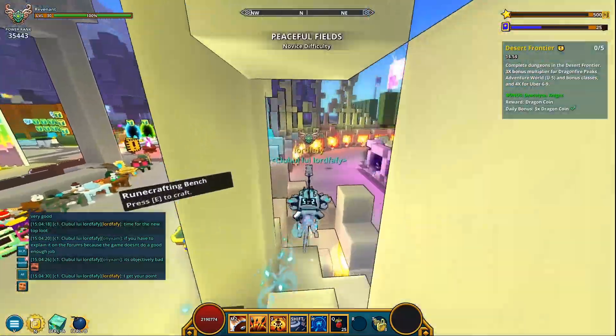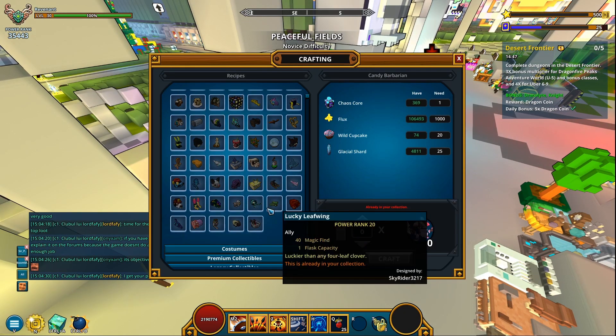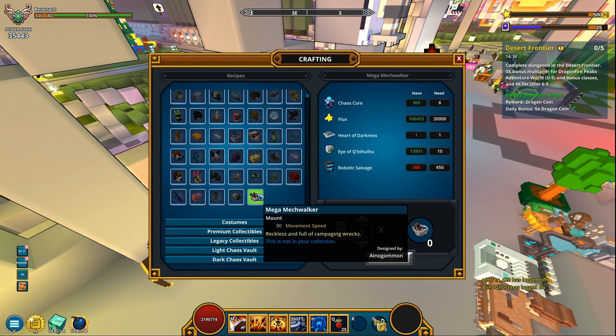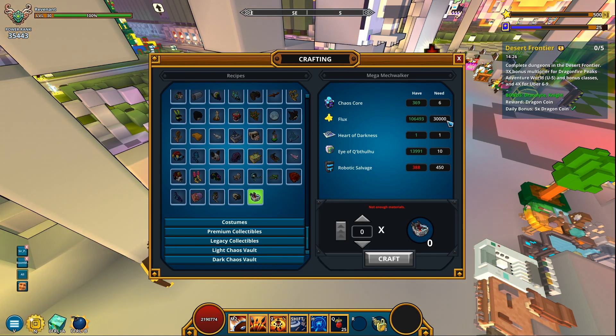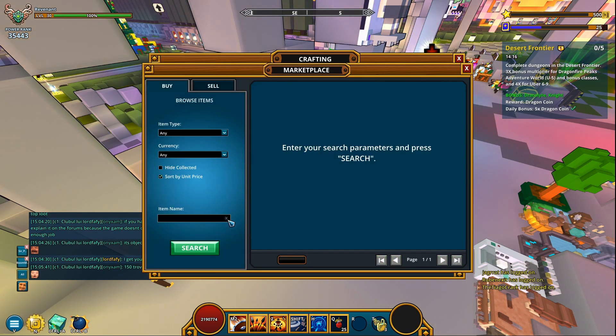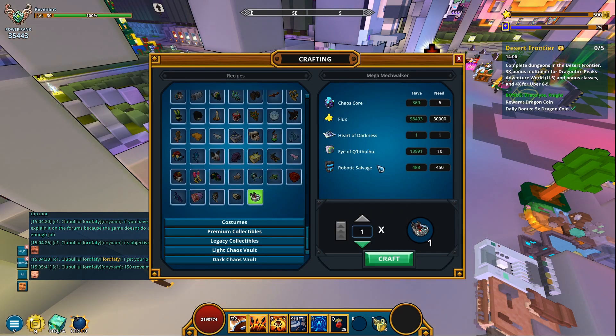Any minute now I'm gonna reach my Cascord Crafter. Under collectibles, there it is — the Mega Mechwalker. 90 movement speed, reckless and full of rampaging wrecks, made by Igamon. The recipe is 60 Ascores, 30,000 flux — got it — 10 eyes, also got those. The robotic salvage is what I'm missing. I bought 100 and now I have everything. These resources are pretty cheap.